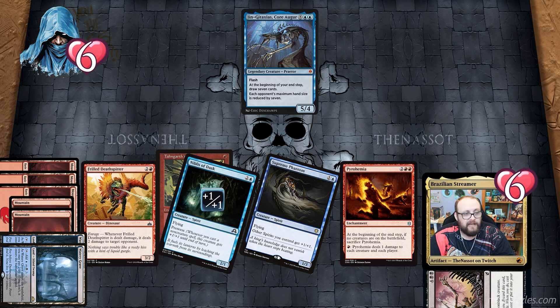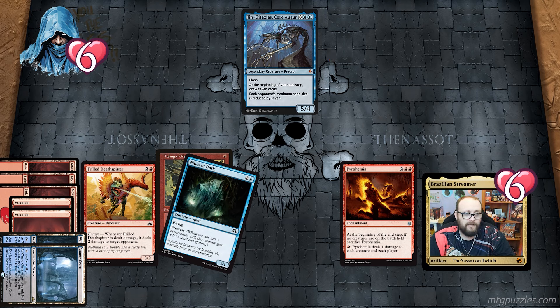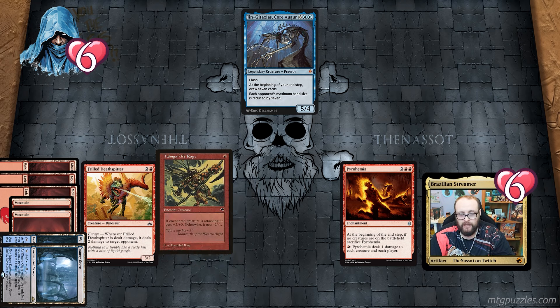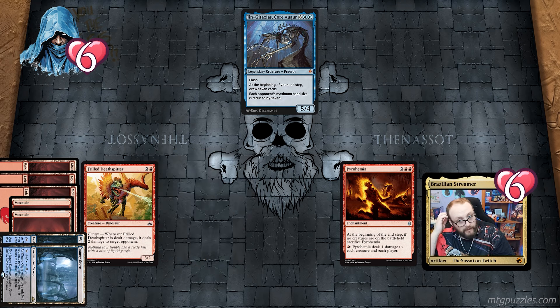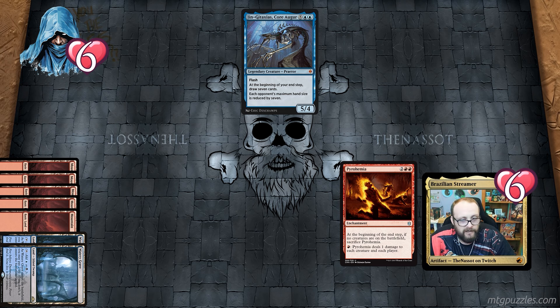With Dark Withering still on the stack I activate Pyrohemia again dealing three more damage to the opponent — one from Pyrohemia and two from Free Death Spear — bringing him to six. I also take one damage going to six myself. Free Death Spear survives because we already had a cleanup step so his health was full. Dark Withering resolves, killing Supreme Phantom, and Nibbles of Dusk is a 2/2 from prowess. When the stack empties, the cleanup step resolves — prowess triggers are removed from Nibbles bringing him to 0/0 and he dies.